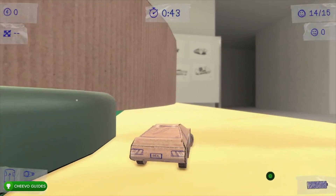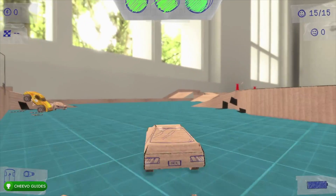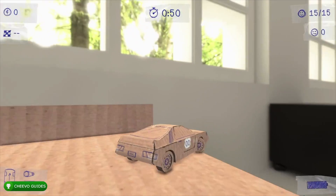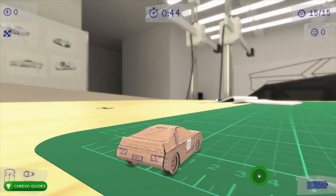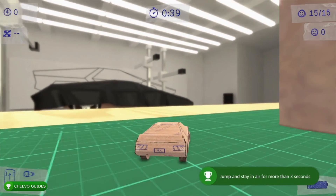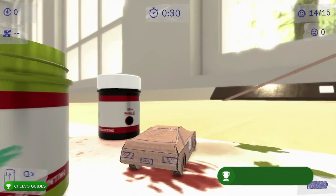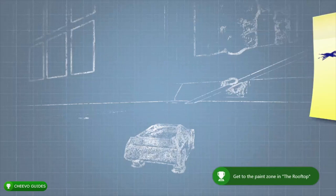The next level is the Rooftops level, where we're going for two achievements. Drive up to the ledge and drive off — this unlocks the Pilot achievement for 30 Gamerscore for staying in the air for over three seconds. After that, drive around to the other side where there's a lamp next to some art supplies, drive over the painting, and unlock the Artist achievement for 15 Gamerscore for getting to the paint zone in the Rooftop level.